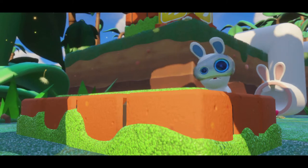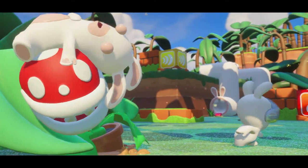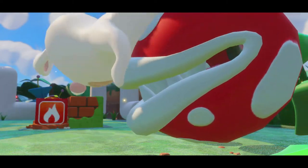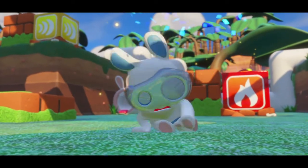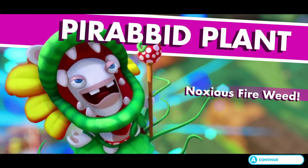Now we've got a cutscene with Luigi and a rabbit with a headset — very cute! That rabbit is going to turn the other rabbit into a rabbit piranha plant! Oh my goodness — hang on rabbit, don't let it eat you! Let's look at this magic show — we got a rabbit plant, not quite a piranha plant. I thought it was going to be more dramatic.